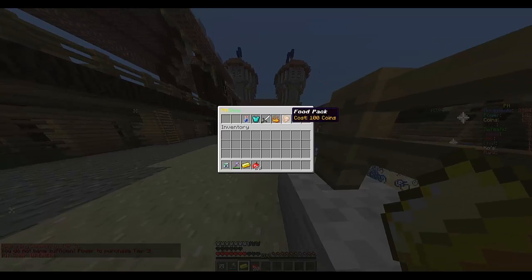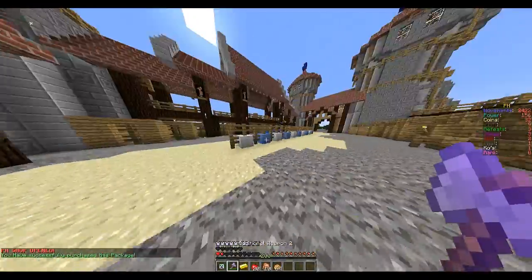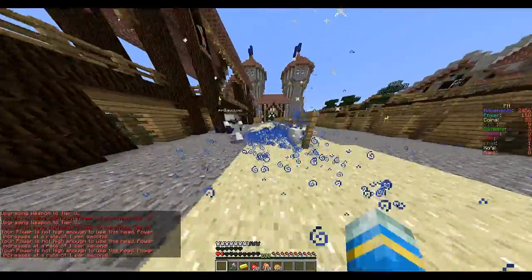If you right click the shop you can buy things. I have 100 points so I can only buy the food pack, so I get lots of food. Dom — no, don't kill me!